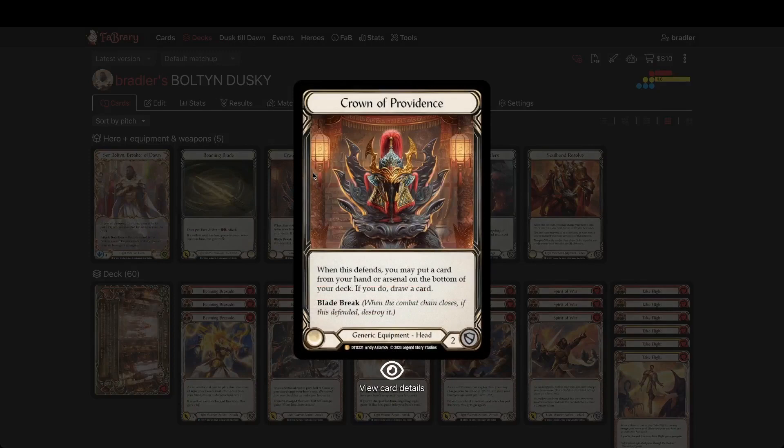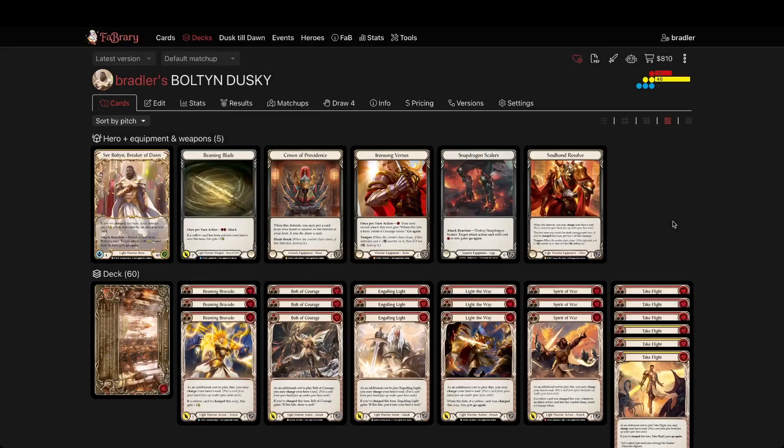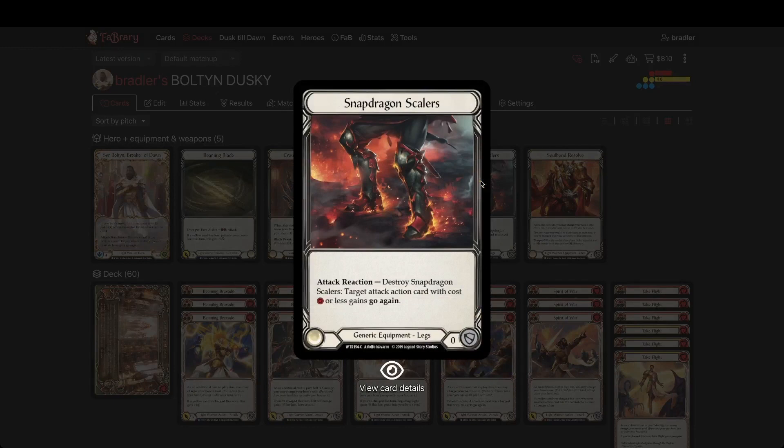Crown of Providence — yeah, enough said, this card is so good, great generic piece. Ironsong Versus: it blocks two then one and gives you the courage token. So with two yellows, you spend one on Take Flight, one on Ironsong Versus, and one being played — the math works out pretty well. I think Braveforge Bracers will give you a bonus only on your Lumina turns, but this can give you a bonus every turn as long as you don't block with it early on. Still nothing better out there in these boots.